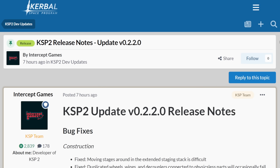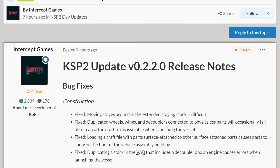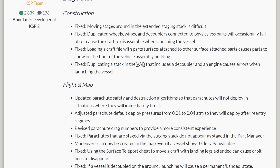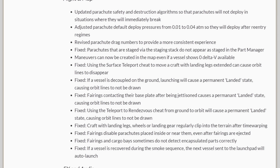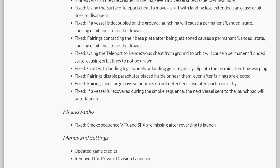There's a detailed list of what's in the patch over on the forums, but I just want to highlight a couple of things. First, they have removed the Private Division launcher. That's right, the game will no longer launch another application before getting you into space. Many players have hated the thing anyway, so that will not come as a loss for the majority.